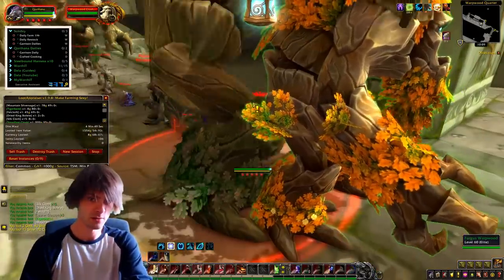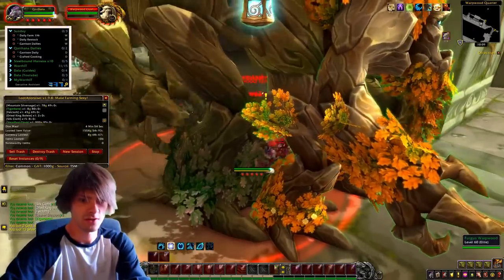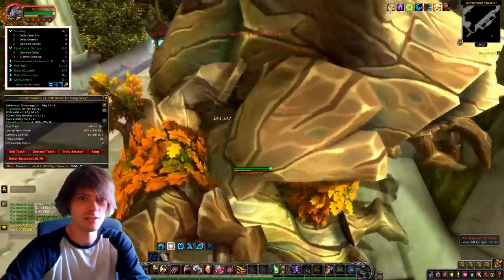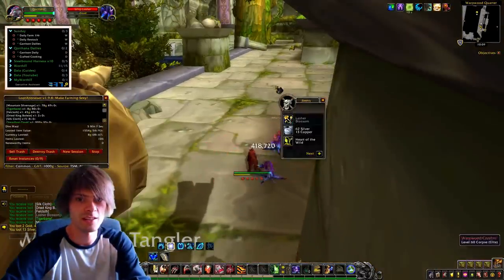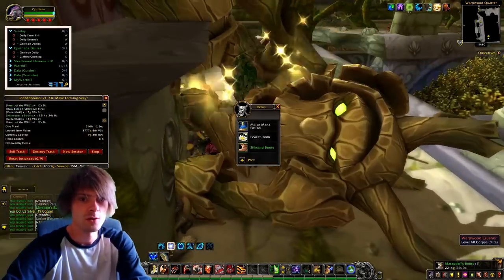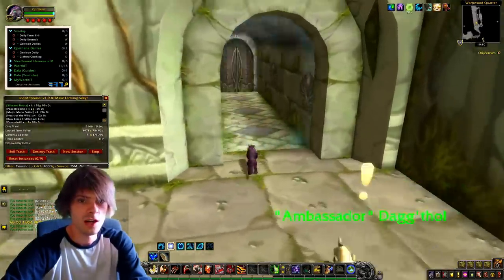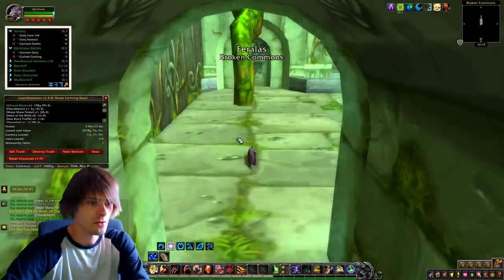We don't need to grab any of these besides the last treant — and make sure to dodge the node on the floor or it will entangle root you. We run around the corner, wait for them all to gather up, and that brings us back to the beginning. Then I use my AOE ability to kill everything. From this last pack of mobs we just got a 2000 gold boot — pretty good!